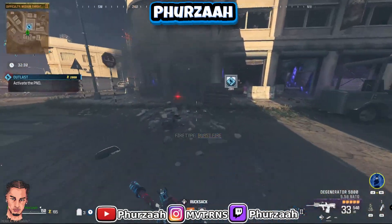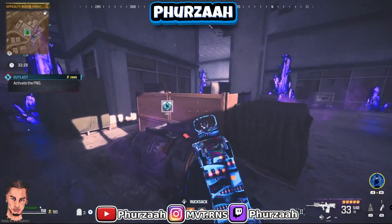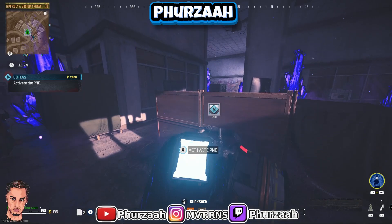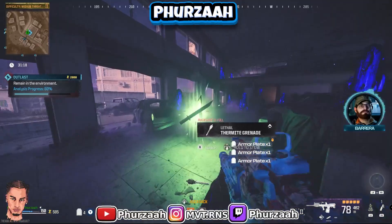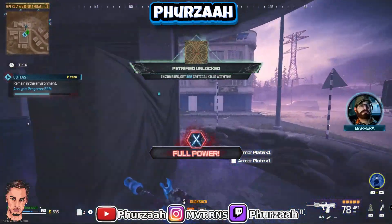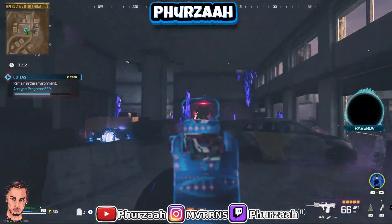If you guys don't know how to do the glitch, just follow what I did in this video, but I'll give you a quick voiceover tutorial. Essentially you want to put the sentry gun down, hop on top, throw your monkey bomb on top of the sentry gun, count to six, and then pick up the sentry gun. That will make the monkey bomb drop on the floor and the monkey bomb will be glitched out.